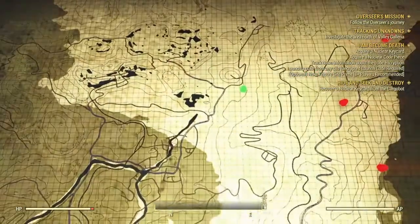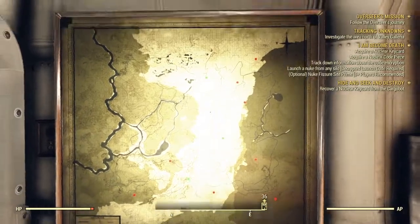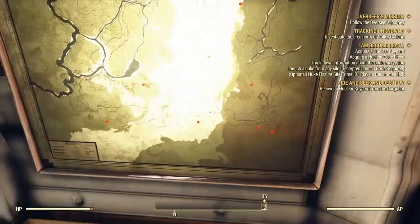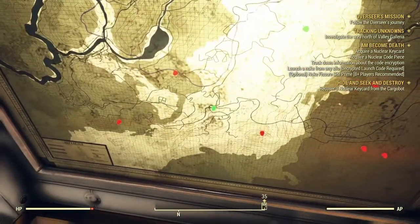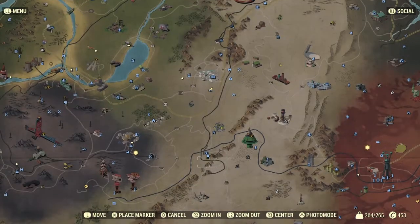What's up guys, it's NDVGames here, and I am going to be showing you all three nuclear silo locations on Fallout 76. Our first one we got here is Site Charlie. It's located on the map right here.